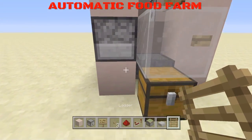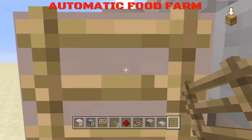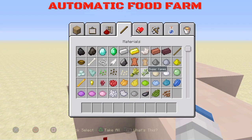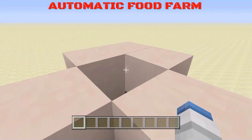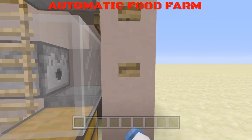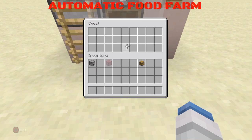Put ladders on the side — this is where you will go up and breed your cows. So once you've pressed the breed button and the cows are jumping, you just spam your wheat, the cows will make babies and come down here. You leave them there till they've grown up, press that button, it will burn them, and you will get your meat in the chest.